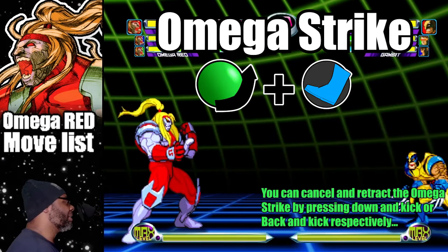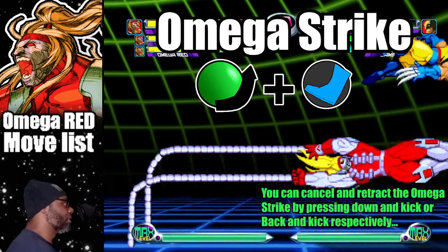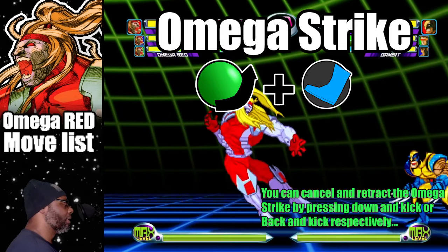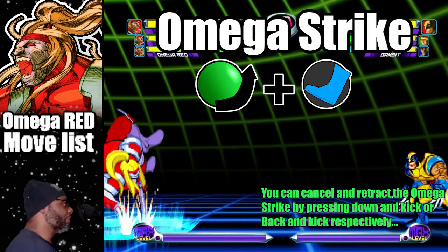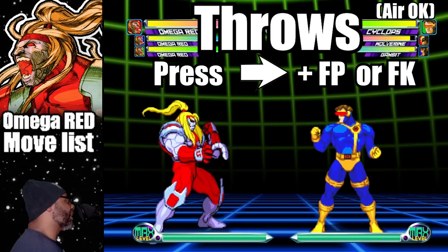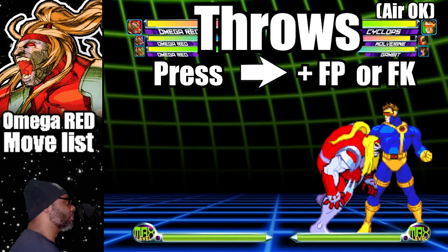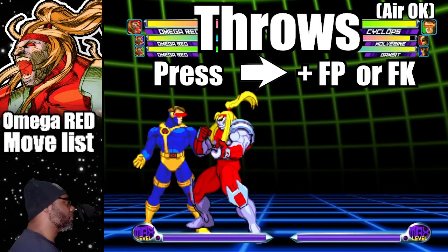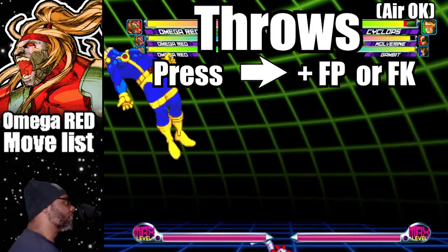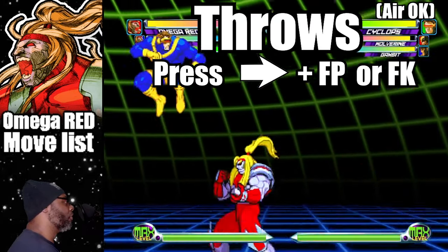To retract the Omega Strike, press back and the kick button while doing the move. Omega Red has three throws in this game: press forward and fierce punch to perform a powerbomb, forward and fierce kick for a body toss, and forward and fierce punch mid-air for a falling powerbomb.